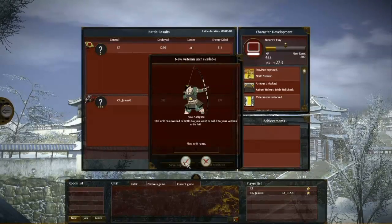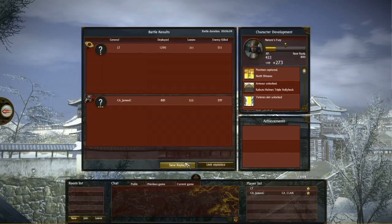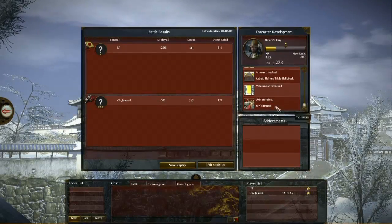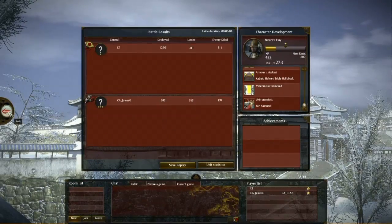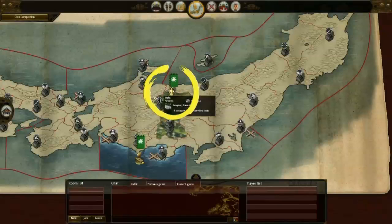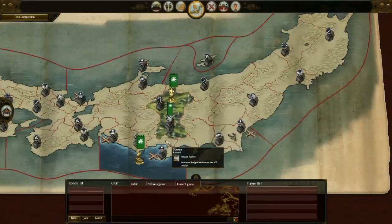Having unlocked that new unit type, I've also gained myself a rank and a new veteran unit that I will name the Spitting Cobras, in line of course with my Nature's Fury. We've gained a couple of points of XP and unlocked some special bonuses due to the way that we fought the battle. If we have a look at the unit statistics, we can see how many of my men killed, how many are theirs — always important to know. And of course we can go back to that online campaign map now and see that I've conquered the northern region, hence unlocking the unit we saw earlier.